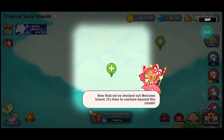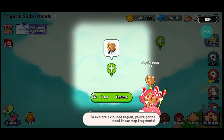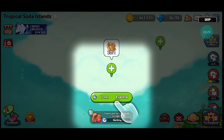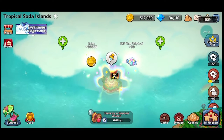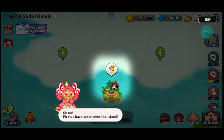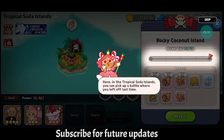Let's restore it. The tropical Soda Islands are now available — finally! So guys, this is the way you can get the island. Let's check out now that we have checked our Welcome Island — let's click. I need to clear these clouds; to explore a cloud region you're going to need these map fragments. Let's click.